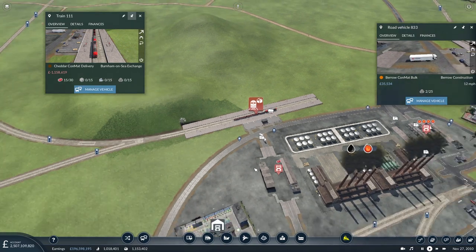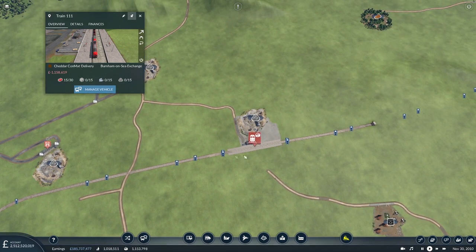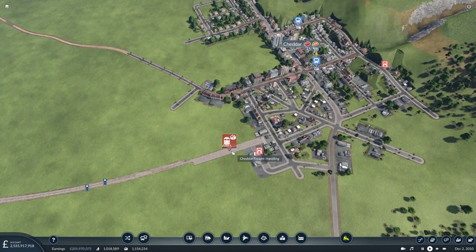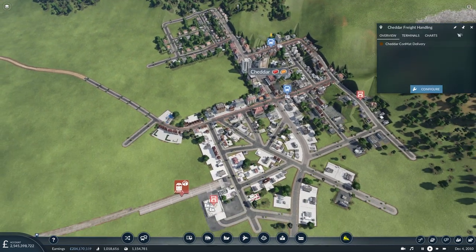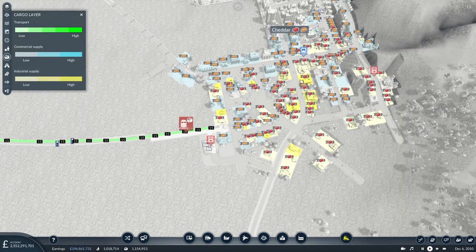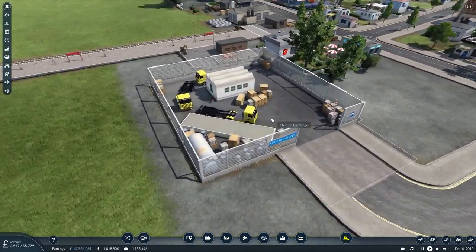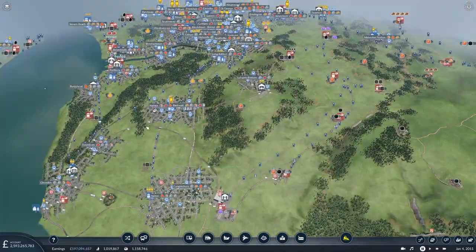I thought it was carrying more than that. Anyway, that's what we've done - added this new station at the Burnham on Sea quarry and added that into our train route. What I've also done up here in Cheddar is added a new local delivery route using a very small modded city station called the Cheddar Exchange. That's a good name for it.